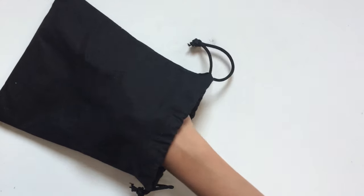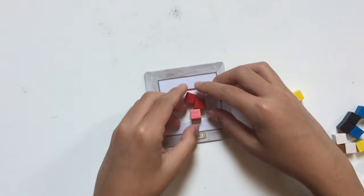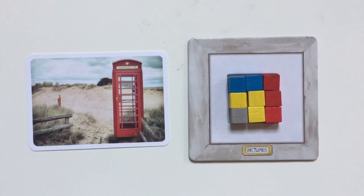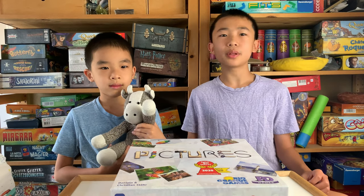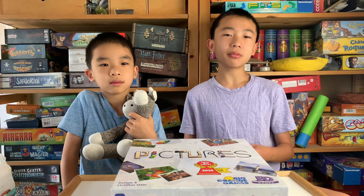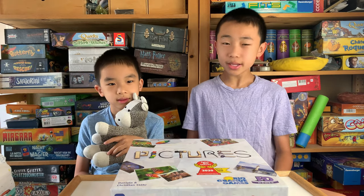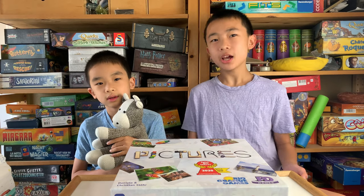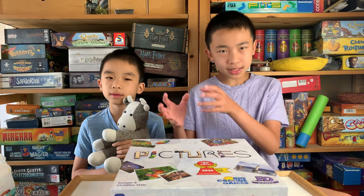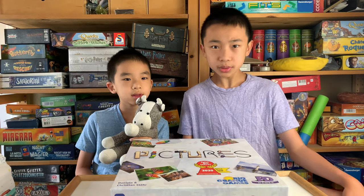To begin, each player pulls out one coordinate token from the cloth bag which designates their secret photo. Next, all players simultaneously rebuild the image on their secret photo card with their set of materials in a way that it is recognizable. Then it's time to guess what photo the other players pictured by writing down their coordinates on your score sheet. Each player that has guessed correctly receives 1 point, and the player whose photo was up for guesses receives 1 point for each correct guess by another player. You pass the set of materials to the player on the left. The game ends after 5 rounds, and whoever has scored the most points wins.